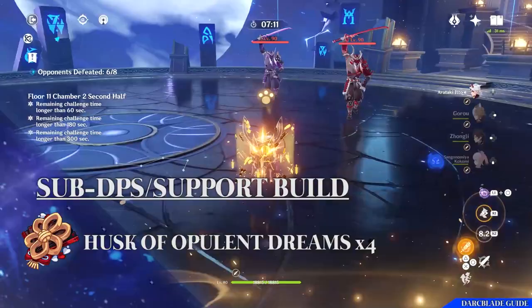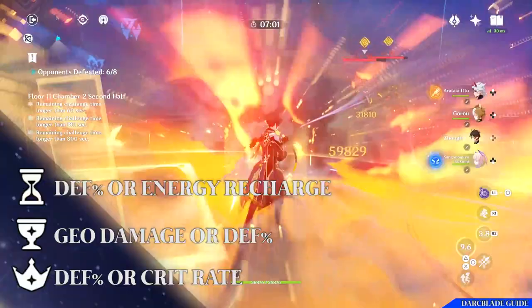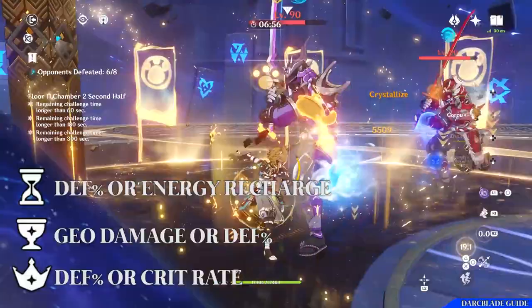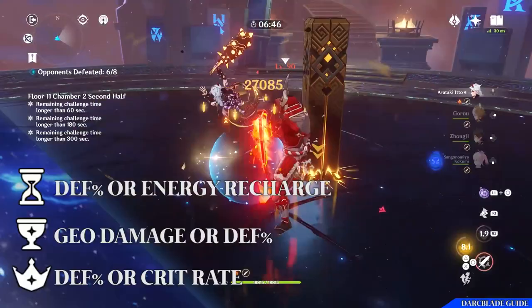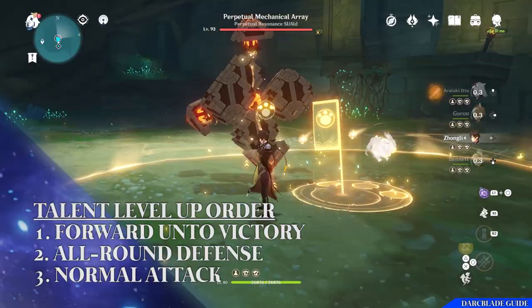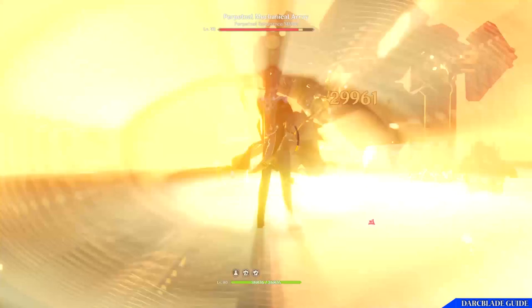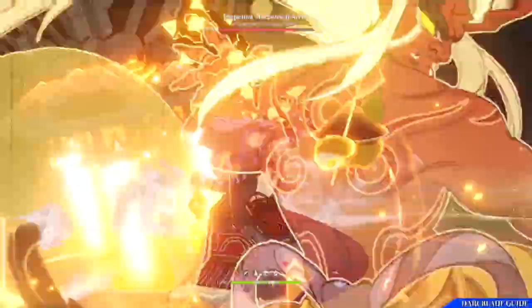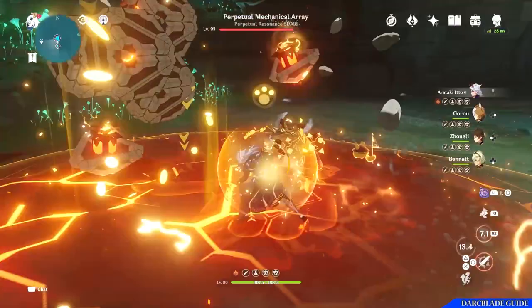For stats on the sub-DPS build: sands should be defense or energy recharge, goblet should be Geo damage or defense, and circlet should be defense or crit rate. Substats: defense percentage, energy recharge, crit rate, or crit damage. Talent priorities remain the same — Forward Unto Victory first, then All-Round Defense, then normal attacks. Using this build allows Goro to deal a decent amount of damage while providing great support to a geo team. For players going through the game for the first time or not wanting to invest heavily, the Exile set is also worth mentioning: two pieces grant increased energy recharge, and four pieces provide extra energy regeneration for the entire party after using an elemental burst — a very low investment set that works great on Goro.